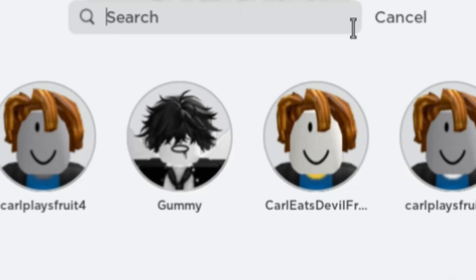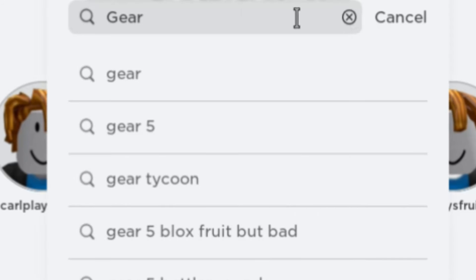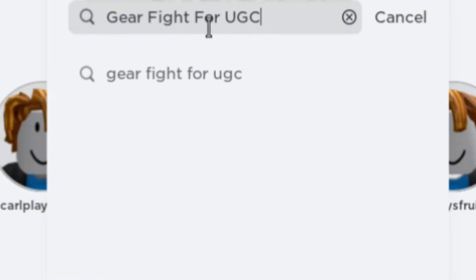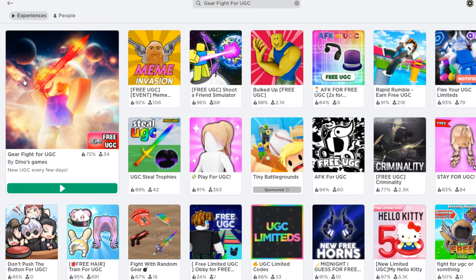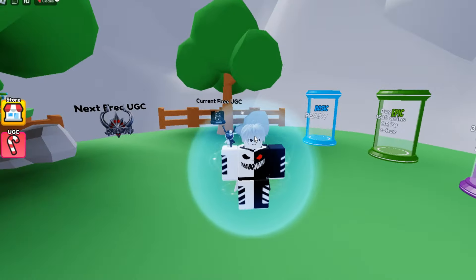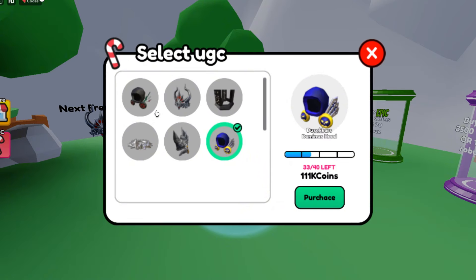Search this game called Gear Fight for UGC — this one with the big icon. Enter the game. We're in. To check the item, click the candy cane icon. In order to get the item in this game, we need to get 111,000 coins. To get coins, we need to kill other players.